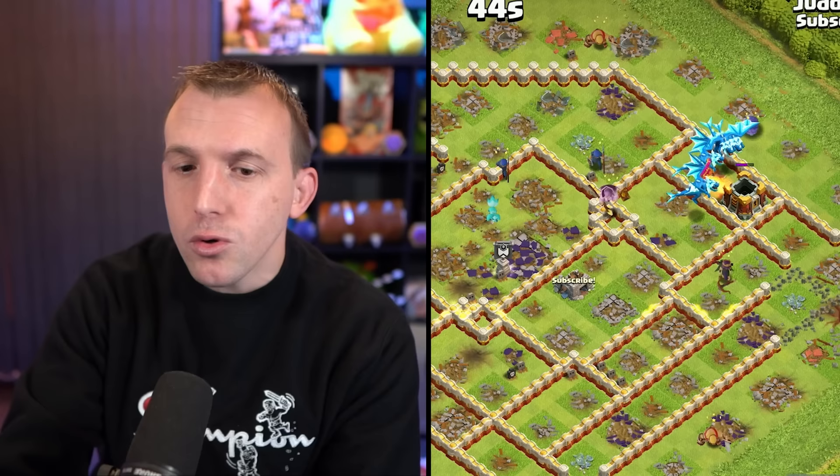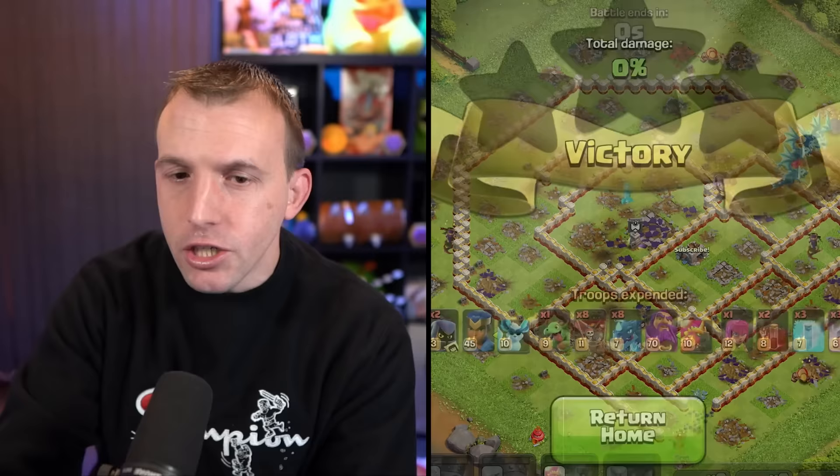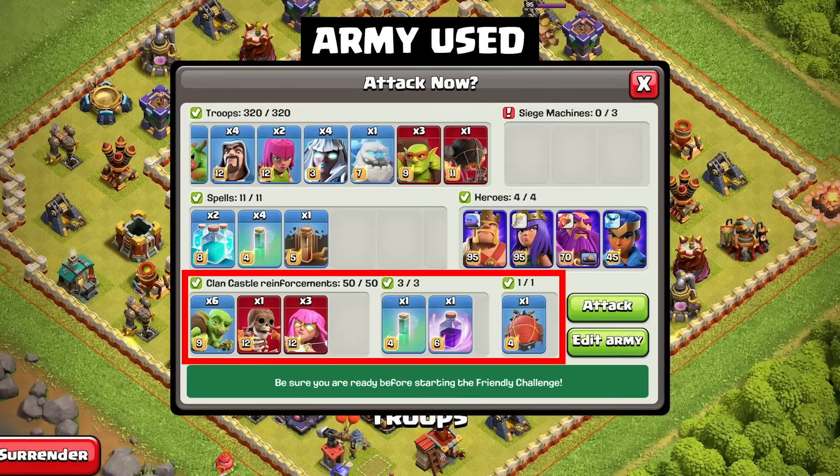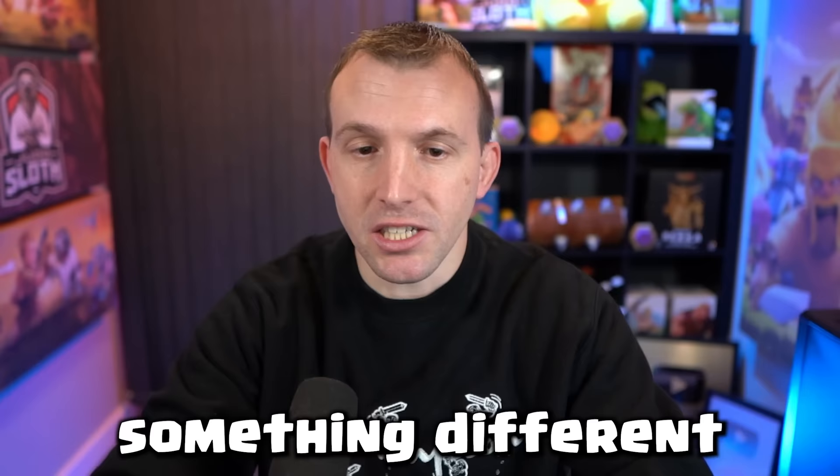I did put all of my heroes to the bottom right in this scenario since there was a lot of damage, but you could split that and put the king on one side and the queen on the other. Now let's show you a strategy with the new Root Rider. This attack follows a super archer blimp, and I feel it will be very popular at Town Hall 16. I did show you the queen charge into Root Riders in my Root Rider sneak peek video, so I wanted to teach you something different.